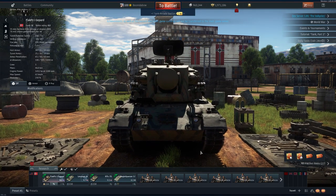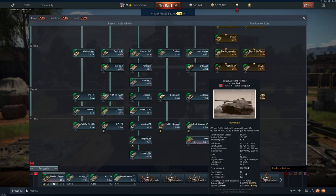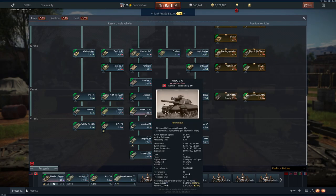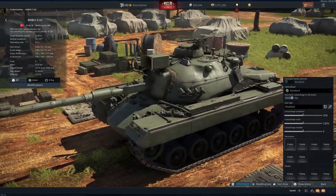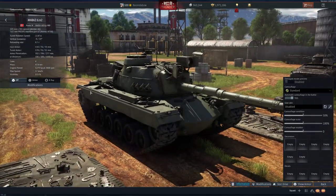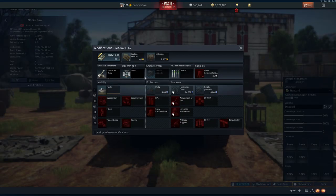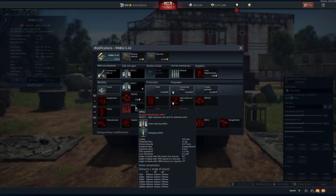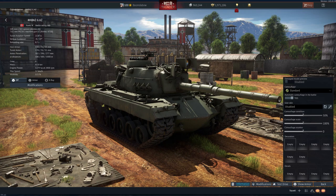Moving on to Germany — we have three new vehicles. We already showed the TAM. The other non-premium new vehicle is the M48A2GA2, which looks really cool with some nifty optics. It carries the standard DM13 SABOT, HESH, and 400mm HEAT rounds. It's a conventional M48/M60-style tank.